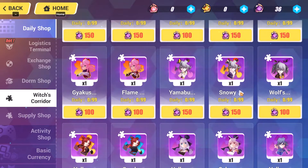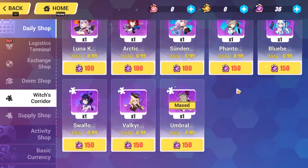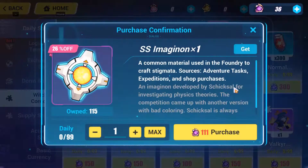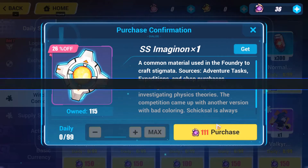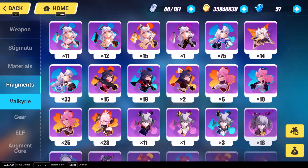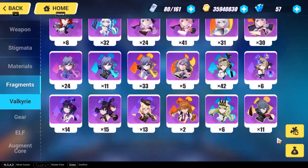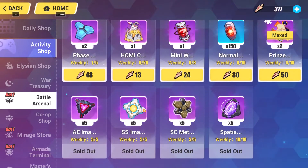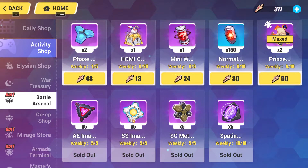In the Witch's Corridor you can buy these. The Witch's Corridor is basically where you trade extra SSS rank puzzle pieces for currency that you use in this shop. So unless you have a ton of Triple-S Valkyries, you probably won't be using that a lot.